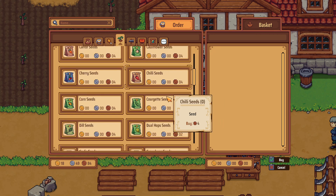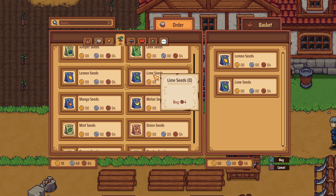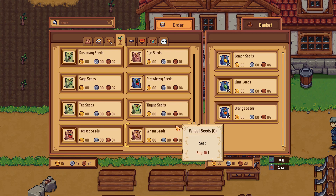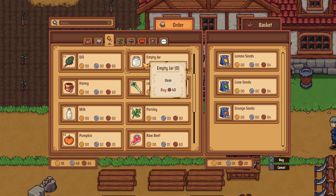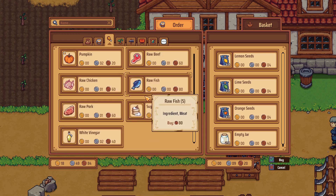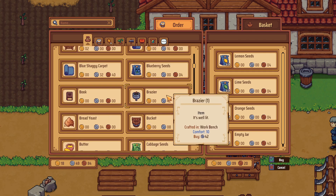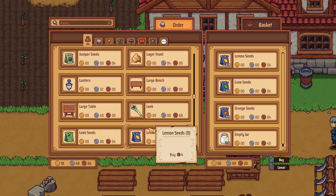Can I buy the citrus stuff now, or do I have to sleep first? Nope, I can — so we're gonna buy 10 of you. Get lemons, limes, oranges even though we already have a couple — it doesn't hurt to get some more. I don't think we need anything else there. Maybe I'll buy like 20 jars — we're gonna need them once we start getting to the pickles and stuff. Don't need anything there. I don't think there's anything new here.